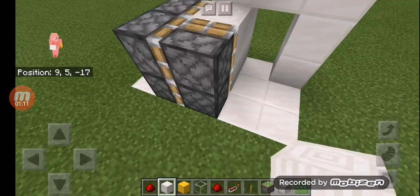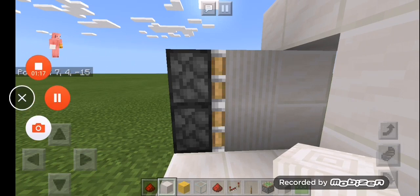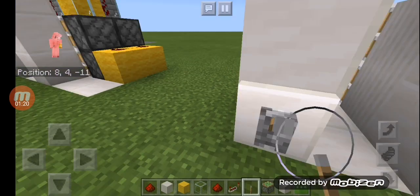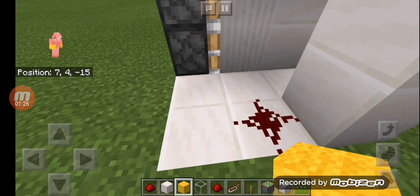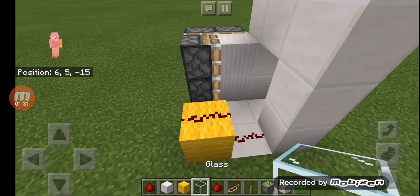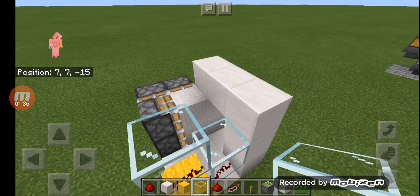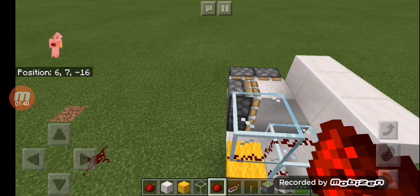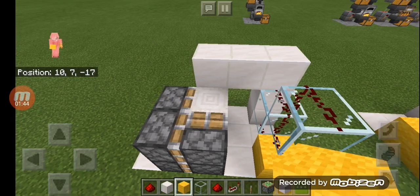Find a block and put it right there. That is the first step for the flush piston door. Now place a lever right there. You're gonna put any block here with redstone dust, put glass up here, then put glass up here to make a little pillar, and put redstone dust up here.